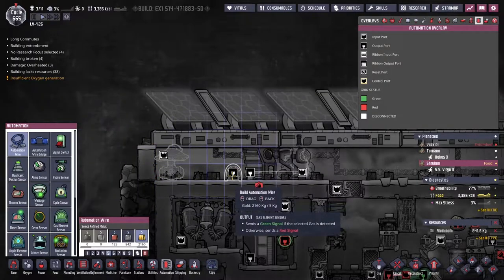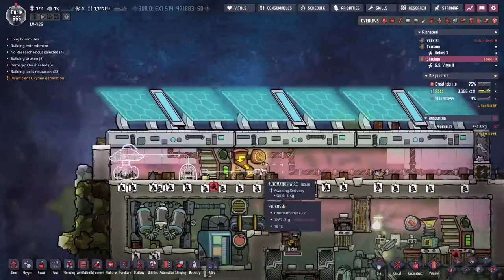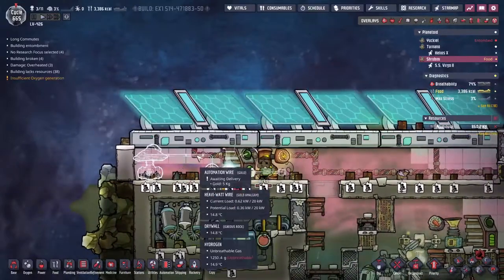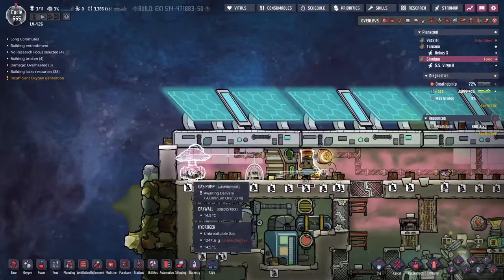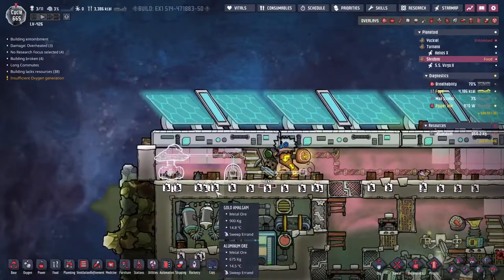I want the sensor quite a distance away from the pump, because we want to make sure there's a lot of hydrogen here. We don't want it to be hydrogen up to this point and then a bit of oxygen - that will flow in and cause some problems. We've all seen this problem arise before.